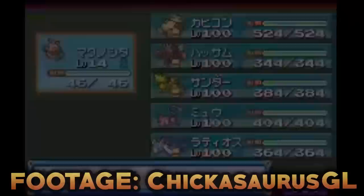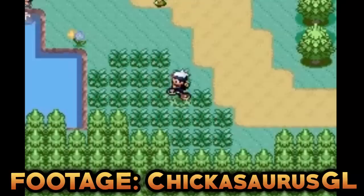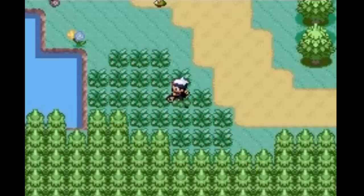Our first Generation 3 glitch in Ruby and Sapphire is the Acro Bike Lockup. In the Japanese versions, continuously doing bunny hops by holding B in a patch of grass may cause the game to freeze after a wild battle. The exact time required to bunny hop for is unknown, so it's down to chance. If the freeze occurs at the peak of Mount Pyre, the clouds still move. This was fixed in the international versions.